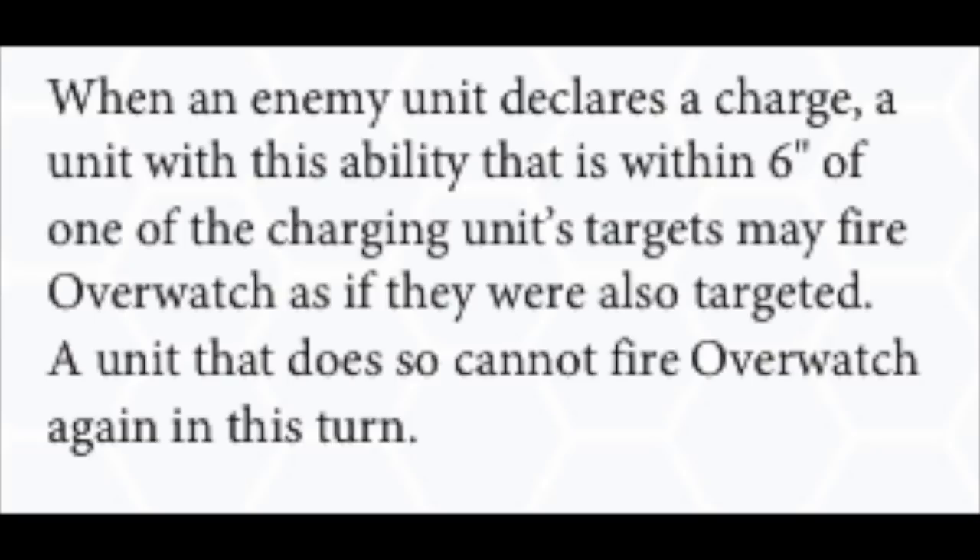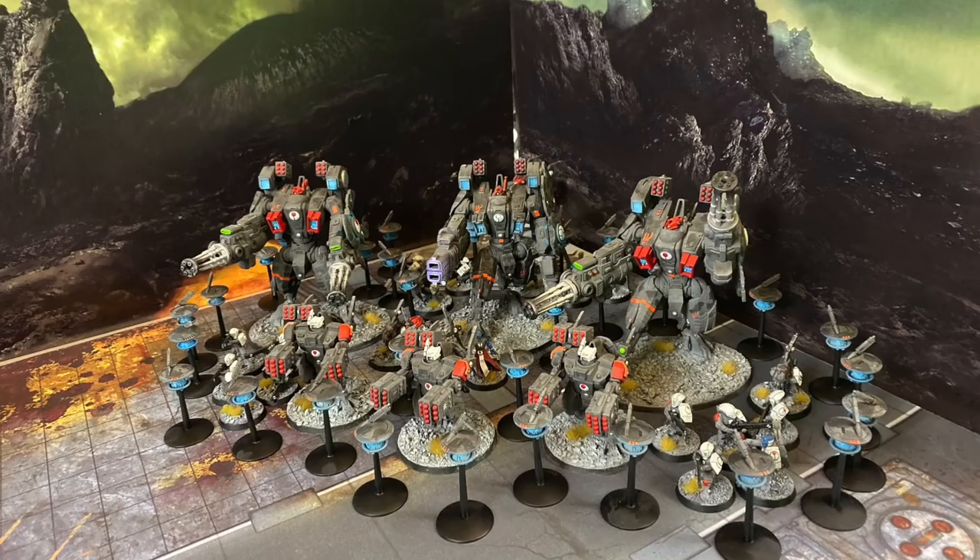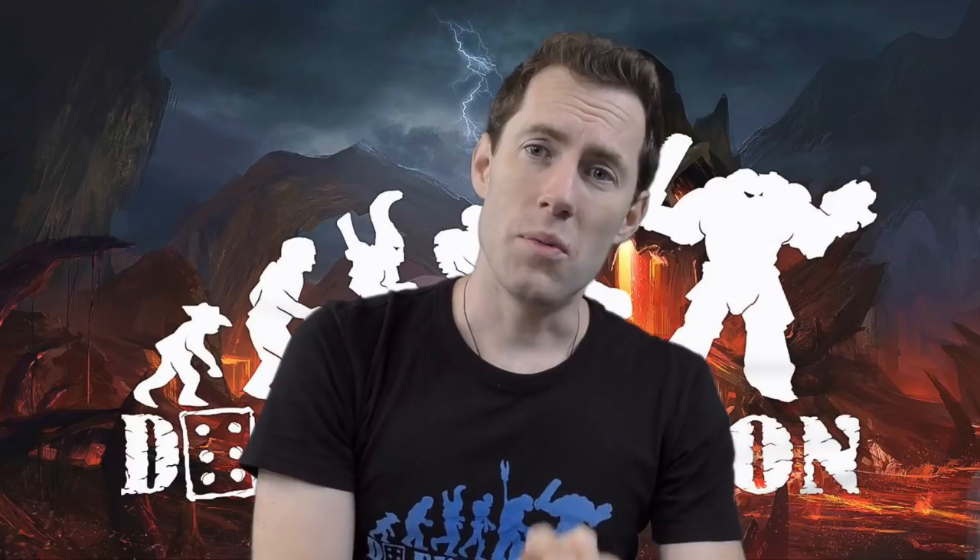Let's talk about charging Tau. Tau have For the Greater Good, which is the most annoying rule in the world. The Tau army is set up so each unit is within six inches of every other unit, and when you declare a charge against a unit, every other unit within six inches can overwatch as if they're being charged. Tau normally hit on fours; in overwatch they hit on fives. There's not actually that much difference between Tau overwatch and a Tau shooting phase. If you haven't got a plan, that unit is just going to die.